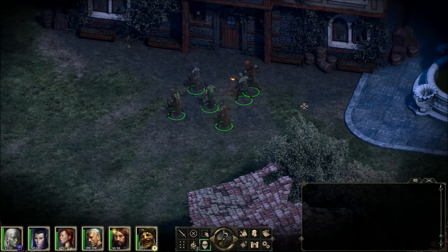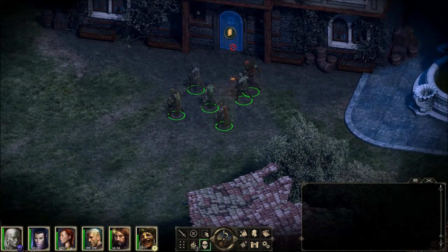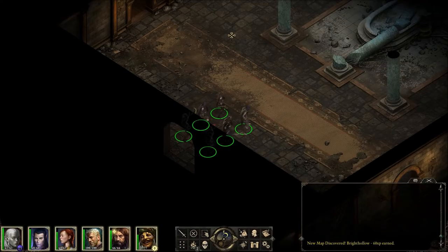We're back with another episode of Let's Play Pillars of Eternity blind - I'm the RPG Check. We're in Cadnor, about to enter this structure here. There's another structure with a big door that I passed by for now - looks like a major undertaking. So let's check this out: Bright Hollow. Of course this could be a major undertaking in itself.